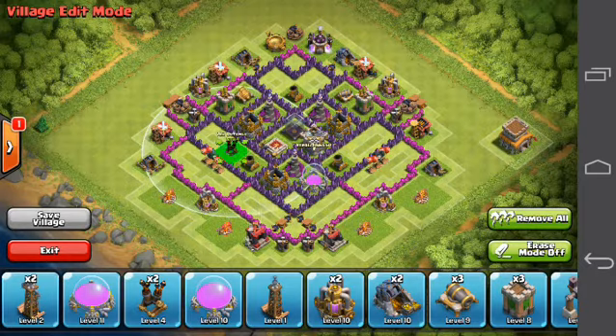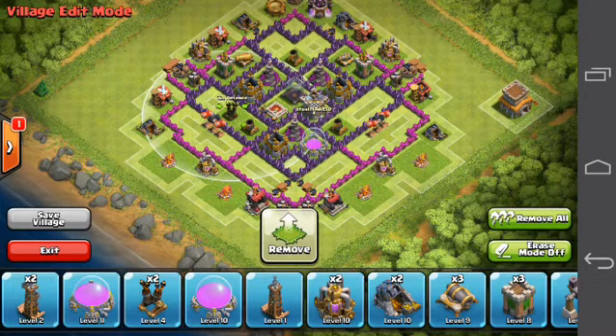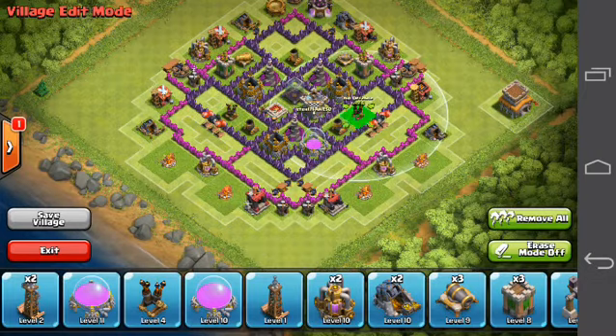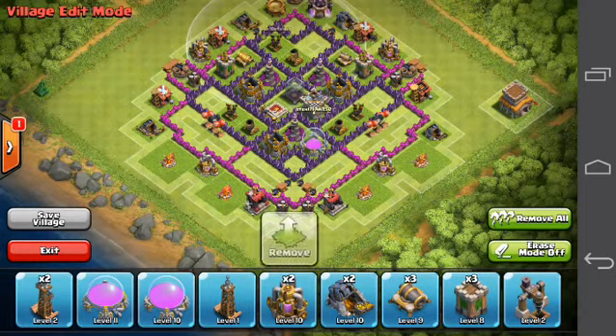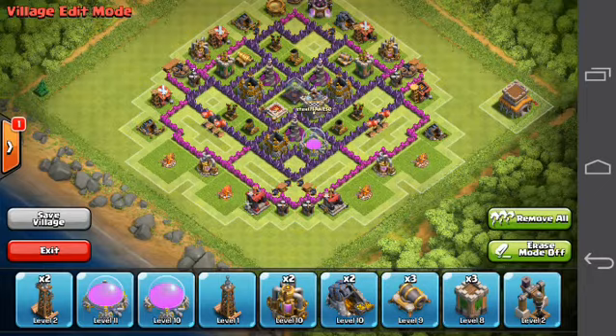Put the Air Defense right next to it, right here, and right here. Doing my other Air Defense right here, but you could switch it up with the Mortar if you're more likely going for an anti-air base.